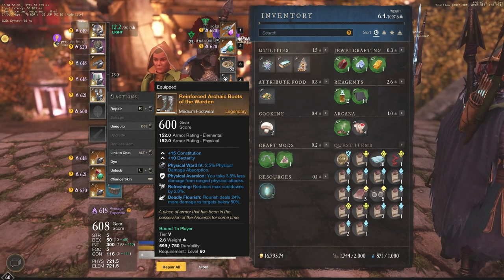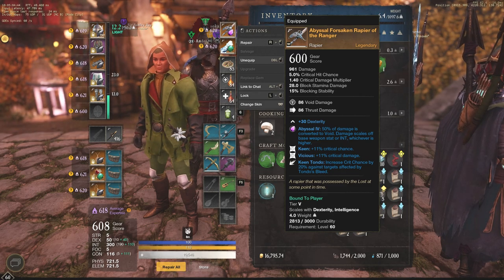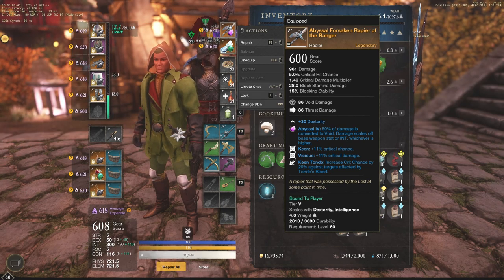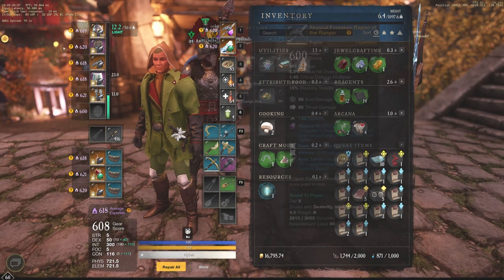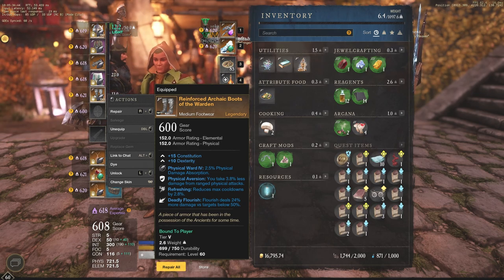That's why I went with Keen Tondo on my rapier — this one only cost me 2,000 gold on Orfina. Keen, Vicious, and Keen Tondo, which is huge — it increases your crit chance by 20% against targets affected by Tondo's bleed on the weapon. It bumps you up to 20% versus what I believe is about 10 or 13% on gear. If you put Deadly Flourish on your rapier instead, you're going to get about 39% more damage versus targets below 50% health, so that's probably the better route if you have the money for it.